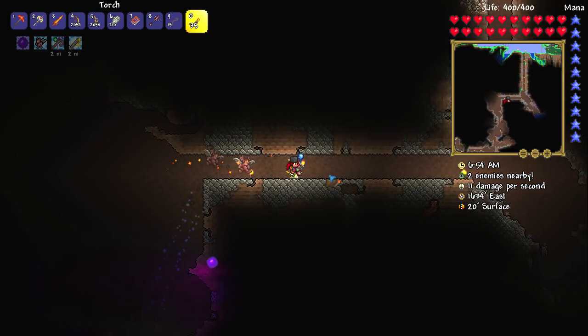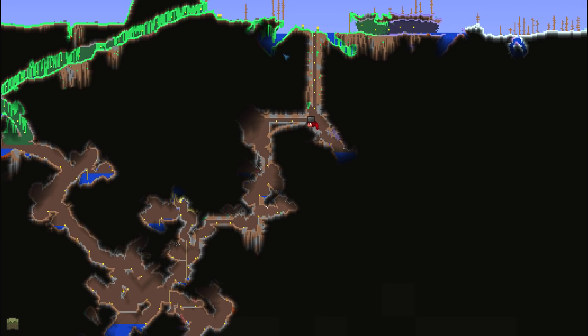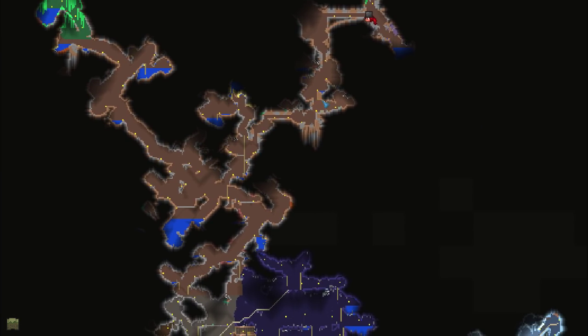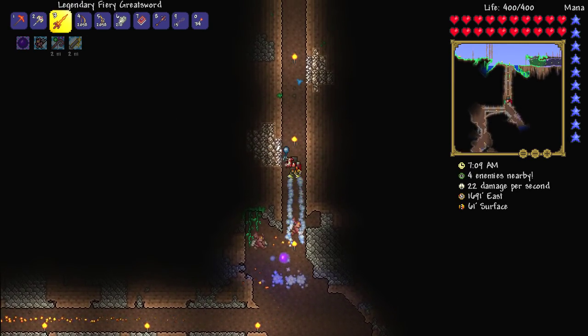As you can see, it's all been restricted to underneath this big area. If we look at the map really quick, it goes like here, then round there, then down here. Pretty much all of the corruption should stay on this side here, as opposed to moving onto this side and eventually reaching my house.